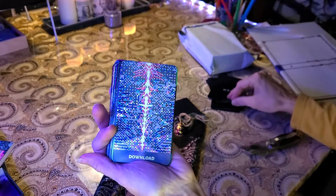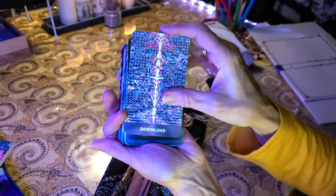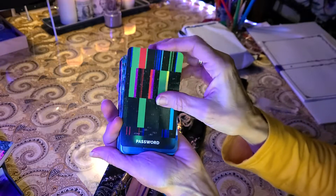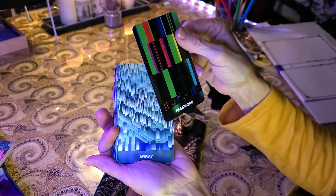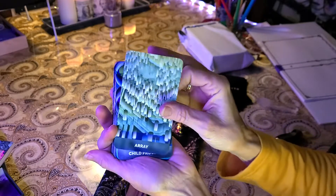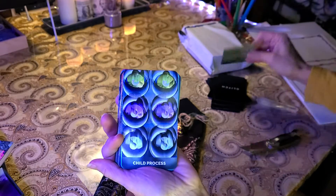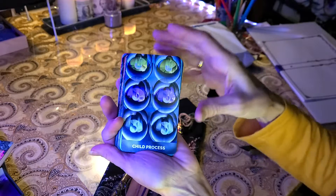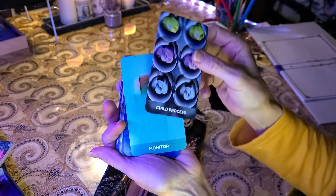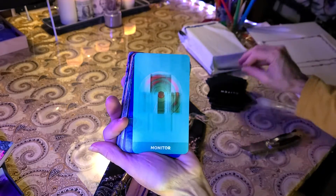Structure. The cards feel nice — it'll be interesting to shuffle them. Download. Password. Array. Oh, I love it. Array. Setting things up. Child process. Beginnings.